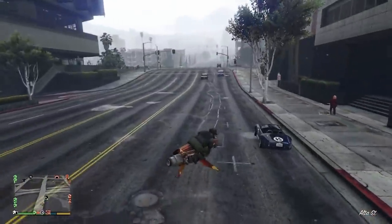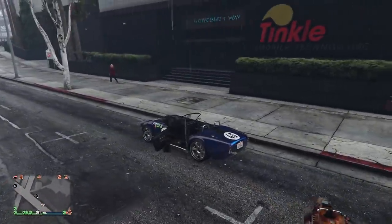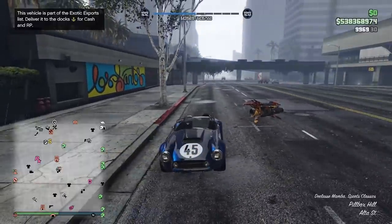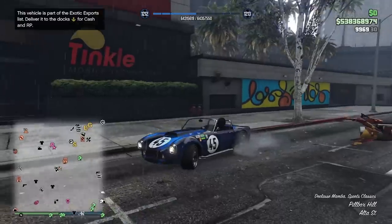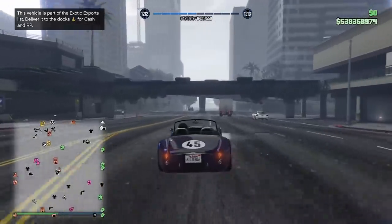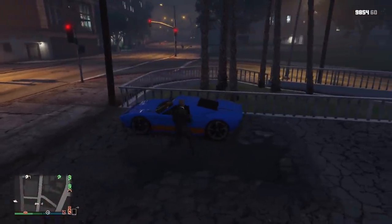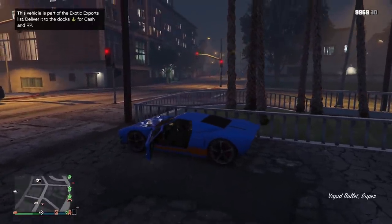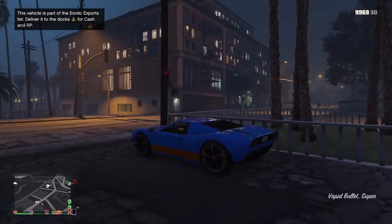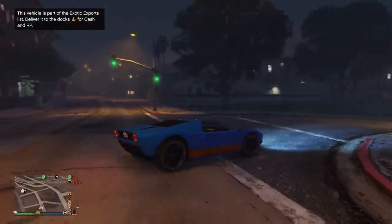It's not that big of a deal, but ideally if I'm playing on performance mode I'd want the entire game to be playing at a smooth frame rate, and this is just an inconsistency to that. A bug that was a pretty big deal but is now fixed was the exotic export cars being broken. Basically you'd get into one of these exotic export cars and your minimap would turn a really bright white color, making it hard to see where you were going, and no matter what you did you couldn't turn the car in at the docks. However, ever since Rockstar put out a background update this has been fixed.